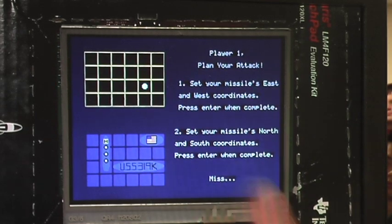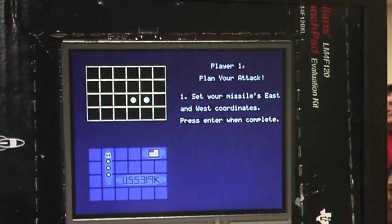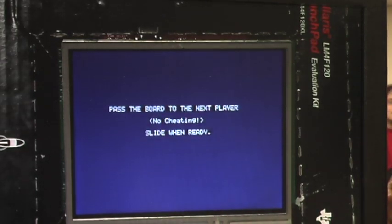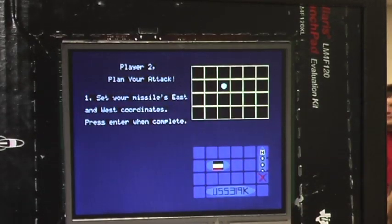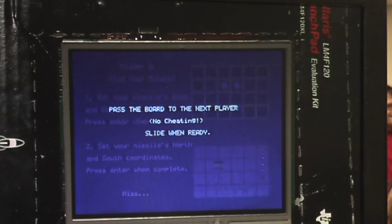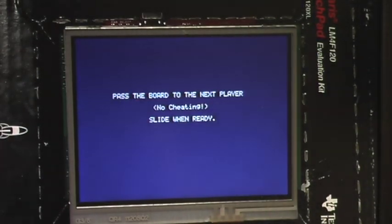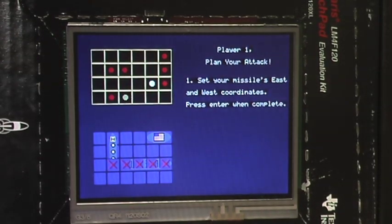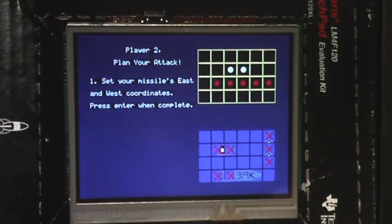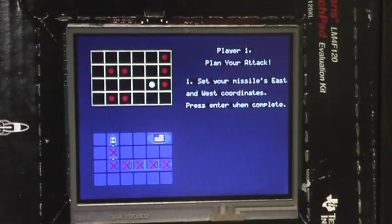It tells you whether you missed or hit — a white dot if you missed. We wanted to choose a game that involved a lot of strategy and attention to detail. We found a way to make a handheld game you could play on one board without cheating. It goes back and forth — the battle is intense.